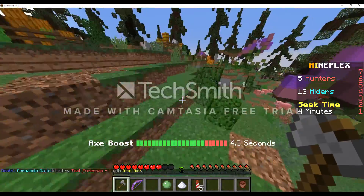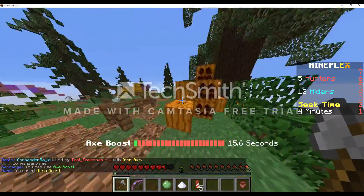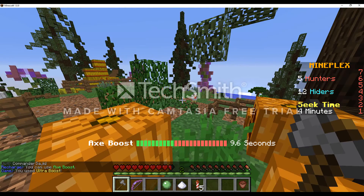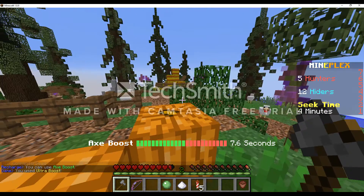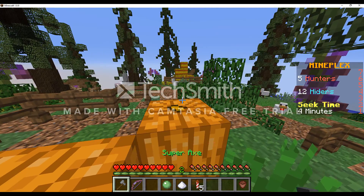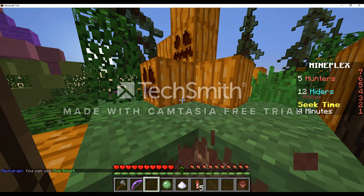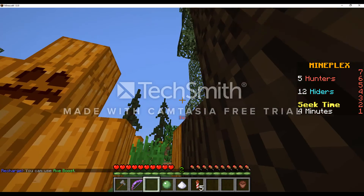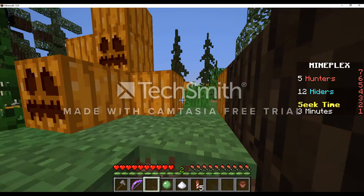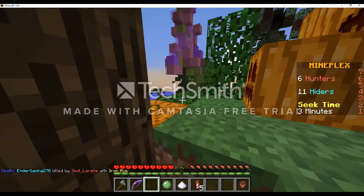I'm just gonna keep juking this guy until I can find somebody to help me. Seriously, there are 12 other hiders — where are they? Did I lose this guy? Oh, I thought that was him but it's a chicken. One good thing about upgrading your axe that I didn't mention: you can actually get a speed boost, which when running away from people is so helpful. How did he not see me? He basically looked right at me.